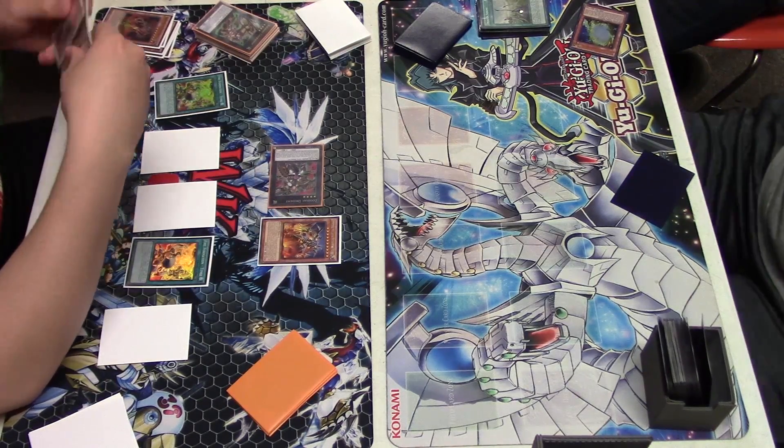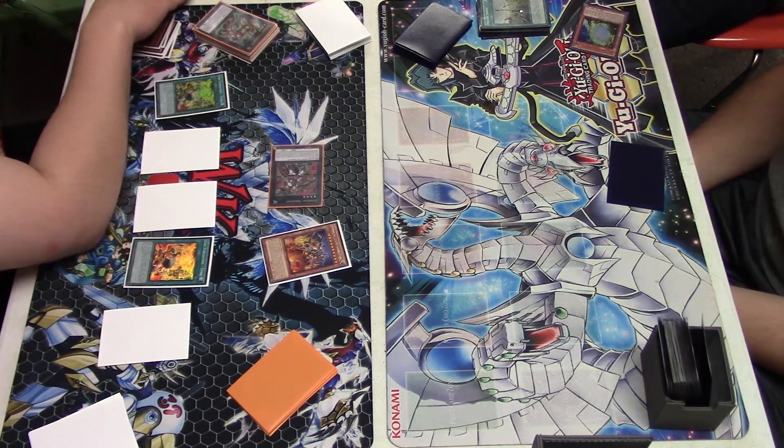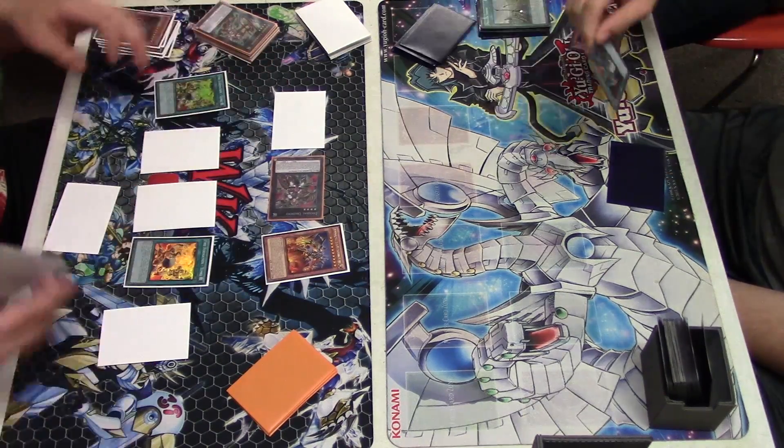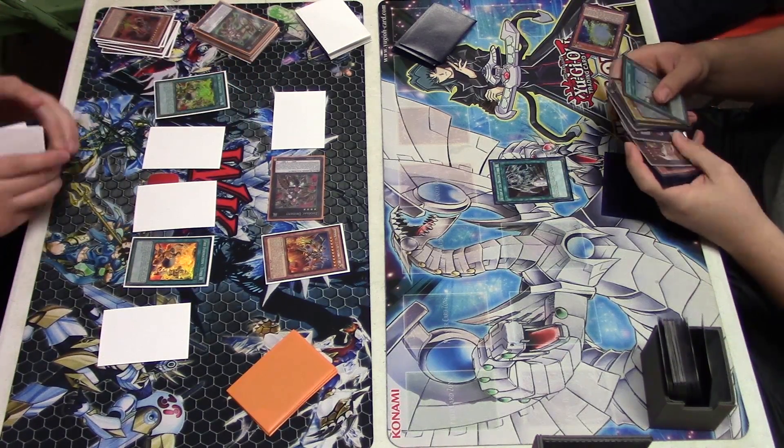With the tankies I would have had, I wouldn't even need to pop the Kamongus — I would have been able to beat over it for 200 and banish it and been in a much better spot. Unless I didn't have a Dryden in my extra deck, which I don't think I did. But with the tankies, the Dryden would not have been needed because I would have had the extra damage to get over the Kamongus.